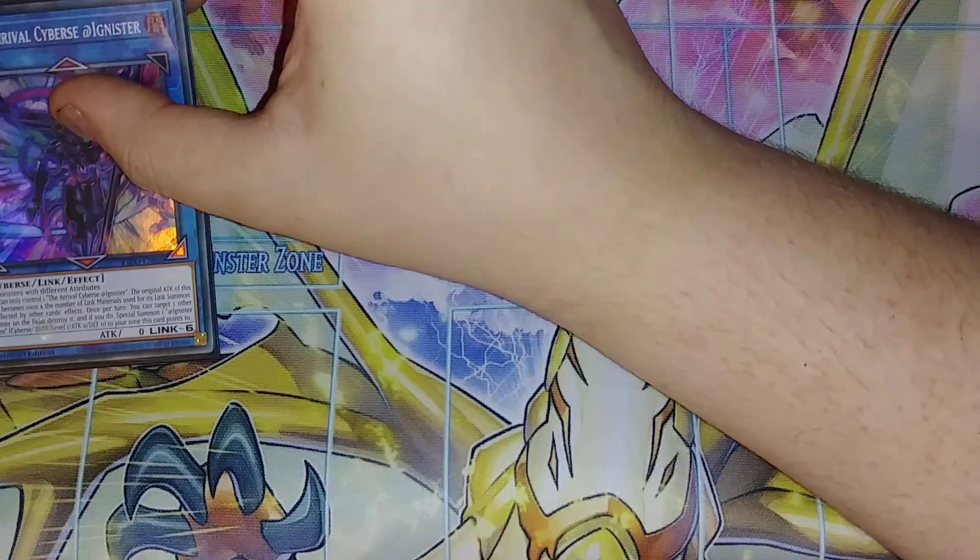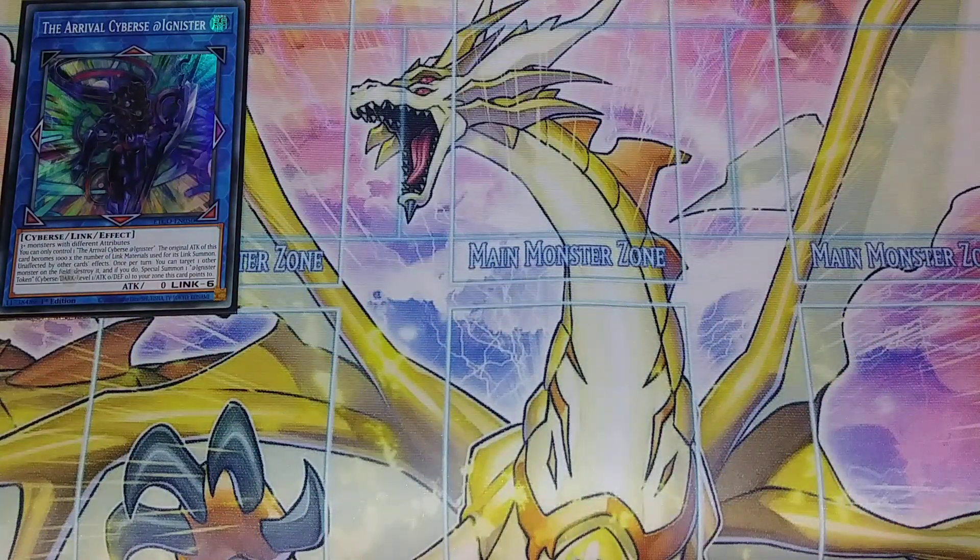For the extra deck, we're going to be playing a single copy of The Arrival Cyberse Adignister. This is essentially the boss of the entire deck. You have to put three monsters with different attributes into this card. The original attack becomes 1,000 times the number of link materials used to link summon it, and it's unaffected by other card effects. Then once per turn, you can target one other monster on the field and destroy it — if you do, you special summon an Adignister Token that's level 1 to a zone this card points to. It's a really good card, and I was actually surprised this card was only a super rare.